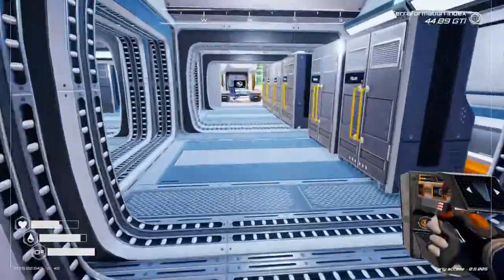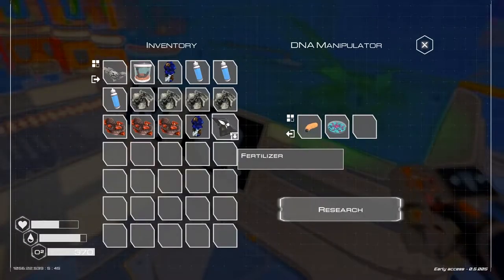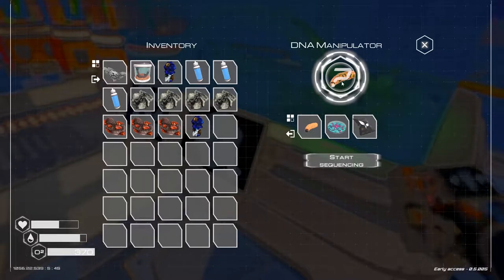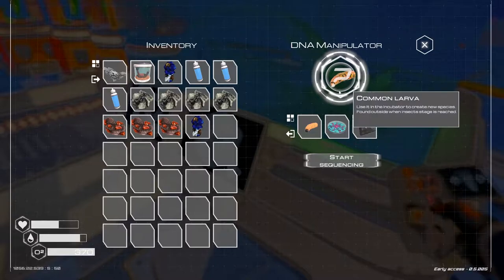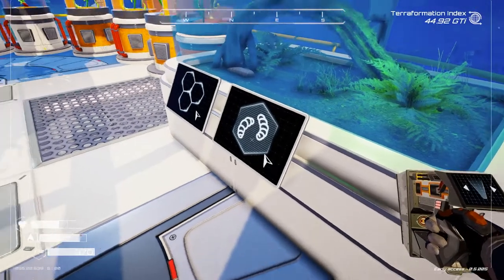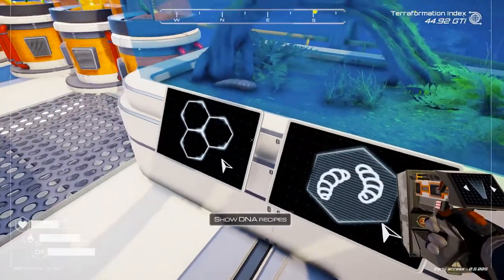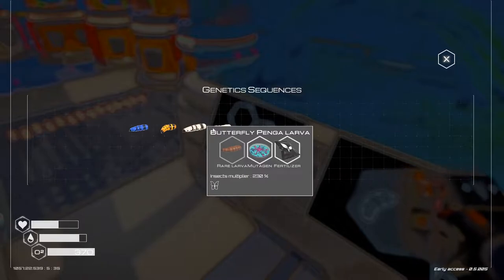Now we got the items for the bee. I got nervous. I think it's going to give us the bee, right? Yeah, it's got to give us the bee.